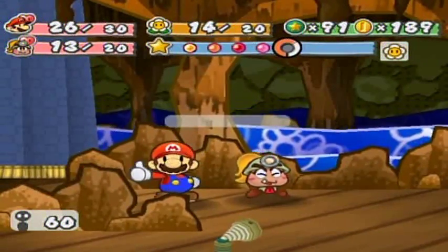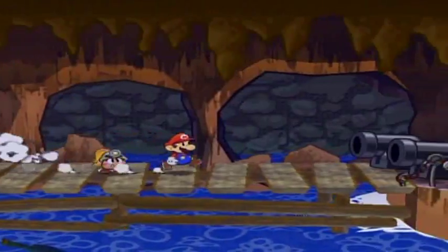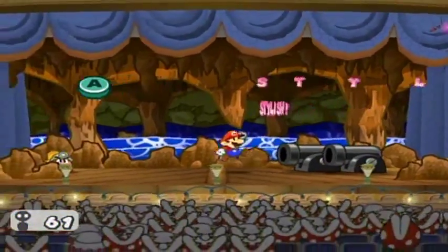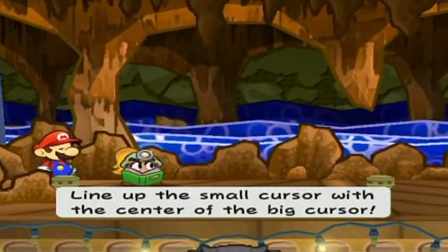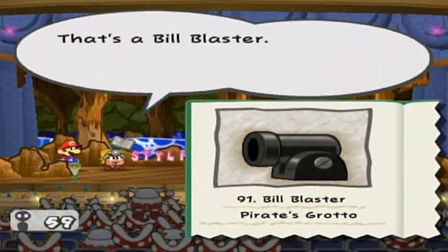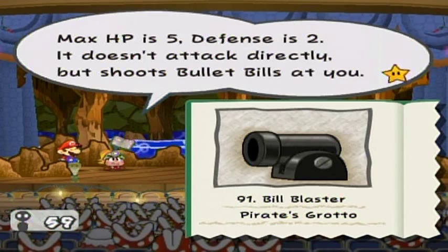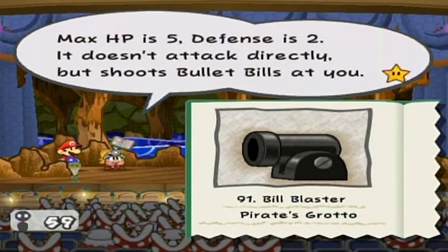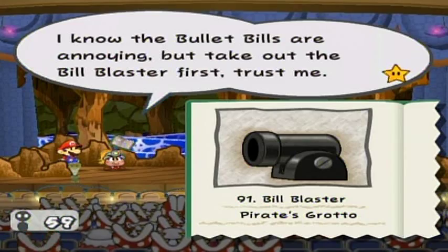No problem. They don't give you very many star points because they're easy to defeat, and there isn't a limited amount of them. This is a bill blaster — they have relatively high defense so you can't just do damage to them normally. That's a bill blaster. It's a cannon that shoots bullet bills. Max HP is 5, defense is 2. It doesn't attack directly but shoots bullet bills at you. The bullet bills are annoying, but take out the bill blaster first — trust me.